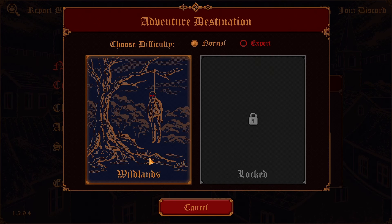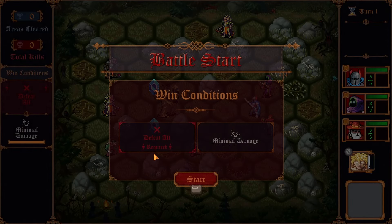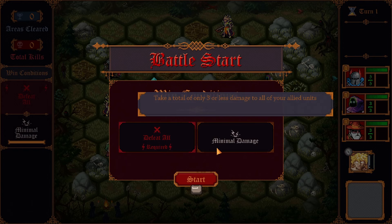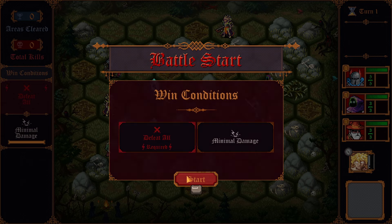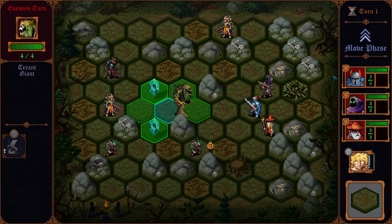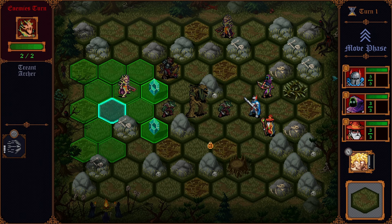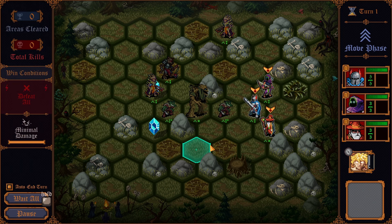We're going to start a fresh one on basic difficulty. And so it begins. Win condition: defeat all. Required: minimal damage — take a total of three or less damage to all your allied units. Defeat all enemies in the game and leave no enemy units alive. There's actually a unique story to the game that I'll show off throughout this video, which goes into detail about what's going on in this world, who's at war, and why.